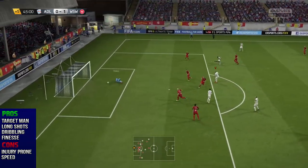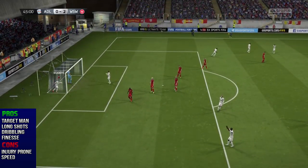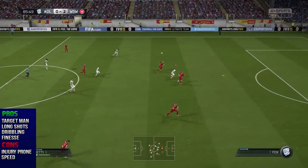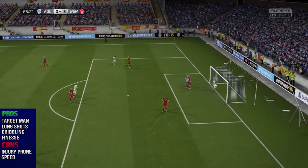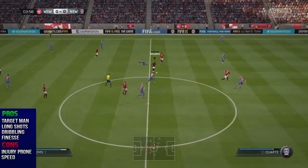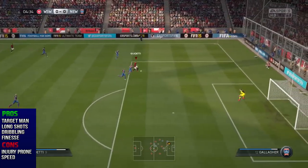Have a couple of cracks from outside the box and don't be too surprised if they get on target. His dribbling is also really nice with 96 ball control and 97 dribbling — it was a bit unexpected to be honest for a player like him to have really nice dribbling, but he really did surprise me and was able to get around a lot of defenders. Lastly, his finesse shots are absolutely incredible with 98 curve, so if you can get it on his right foot, go ahead and have a couple of finesse shots.